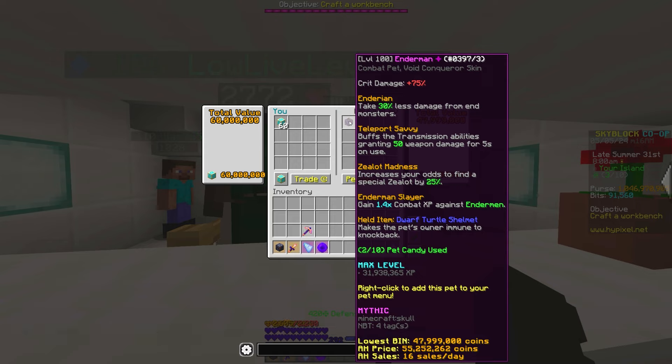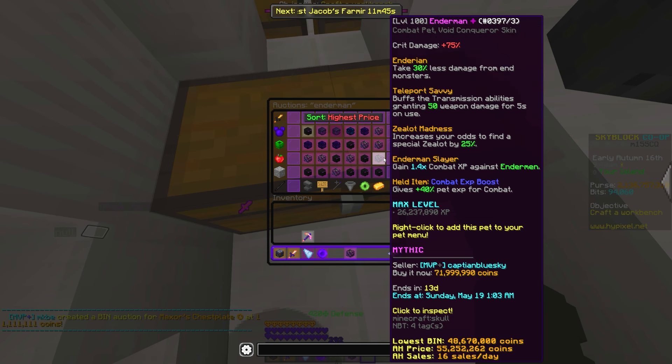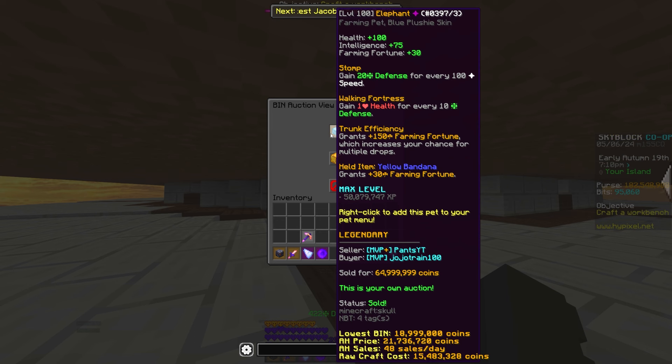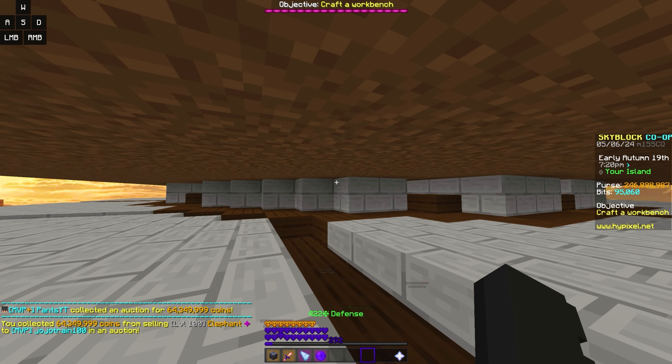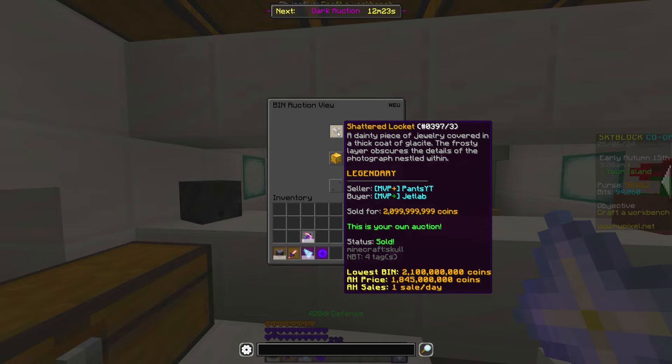The last flip of this episode is a 2 pet candied level 100 Mythic Enderman with a Void Conqueror skin for 60 million coins. A similar one is listed for 72 million coins, so I'm going to list mine up for 71.9 million coins. The Elephant did sell — I could have listed it for more, but I'm pretty impatient. And you guys will not believe this, but in the same day, the Shattered Locket sold.